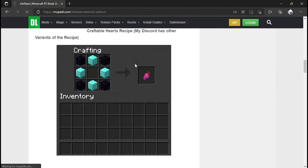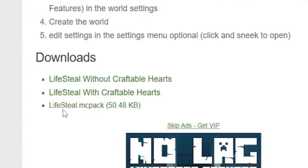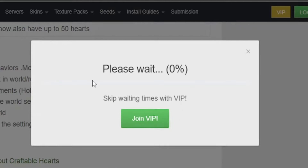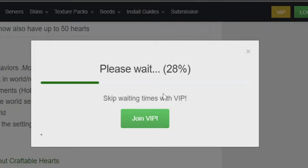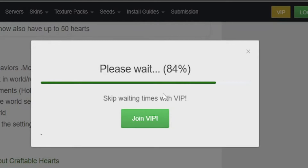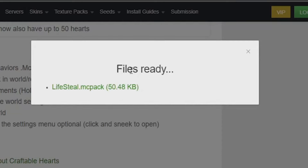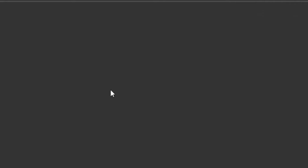Once you're on this page, just scroll down until you see the lifestyle.mcpack. You want to install it, click on animal robot, and wait. Once that is done, click on get download, and there it is. Click on it — lifestyle.mcpack.